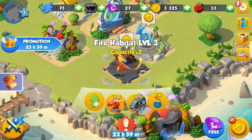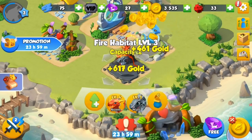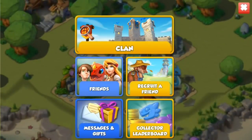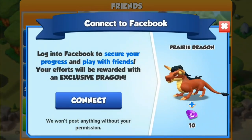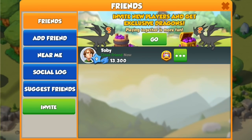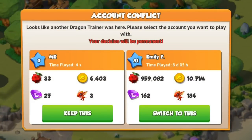First of all we've got this initial primary collection and now we can finally start clicking buttons on our own. One of the most important things is that literally as soon as you get out of the tutorial you can get yourself a prairie dragon - at like literally level 3 you can get a prairie dragon.